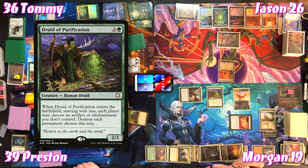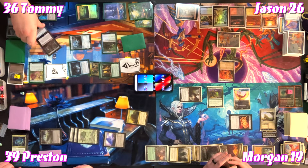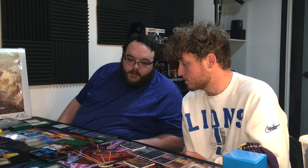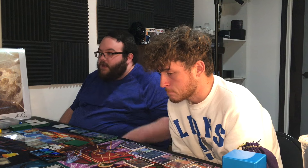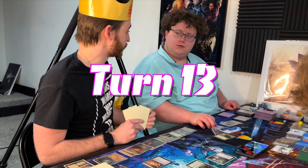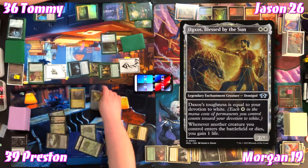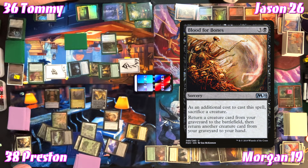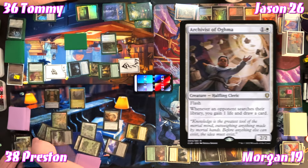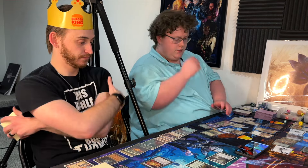On Tommy's turn, Preston gains life from the Suture Priest and passes. Morgan untaps — Jason noting Preston gets an extra turn from Walk the Aeons still. Preston casts Lotho and Daxos — making a Treasure and losing a life. For three, Preston casts Blood for Bones — sacrificing a creature, returning one from graveyard to battlefield and another to hand. He sacrifices Daxos and brings a creature back, then passes.